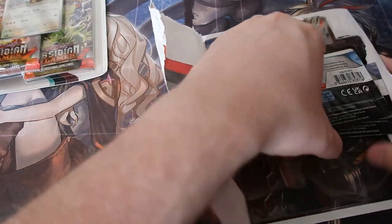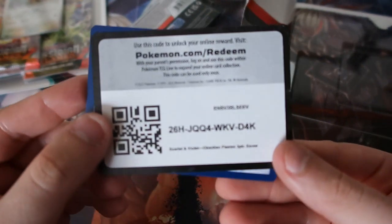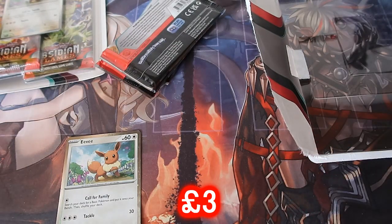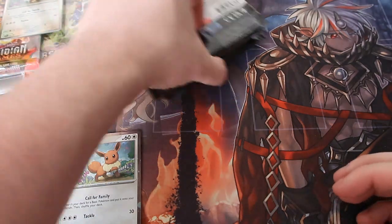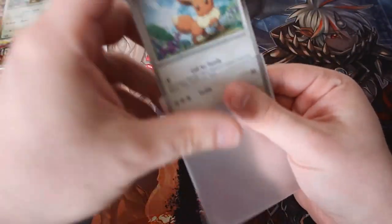The weird thing about the blisters now is that they don't come with coins, which is the biggest disappointment of them all because I love collecting the coins. There's the Eevee — there's your promo for you. We're going to get ourselves our sleeves. Cardboard goes in one pile, plastic on that side there. I haven't got my bins set up yet so I do apologize. Let's sleeve up that Eevee — since both blisters are the same, I don't need to price both of them.